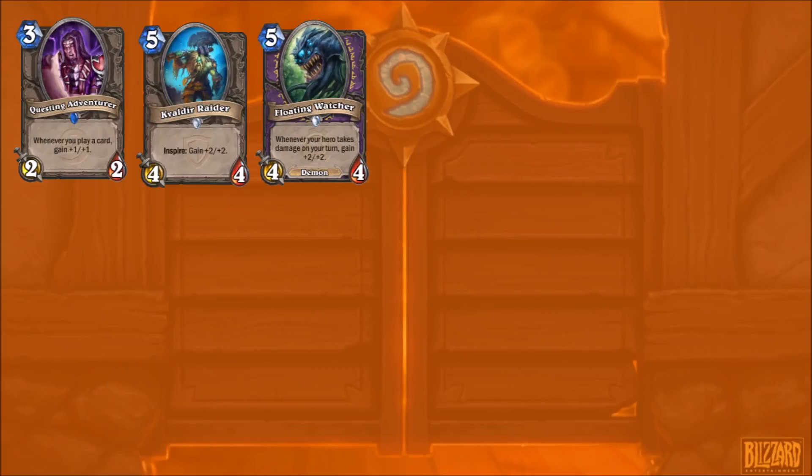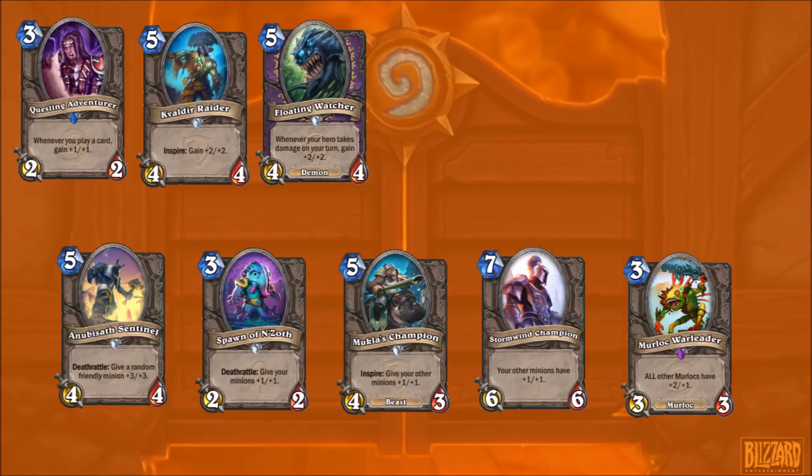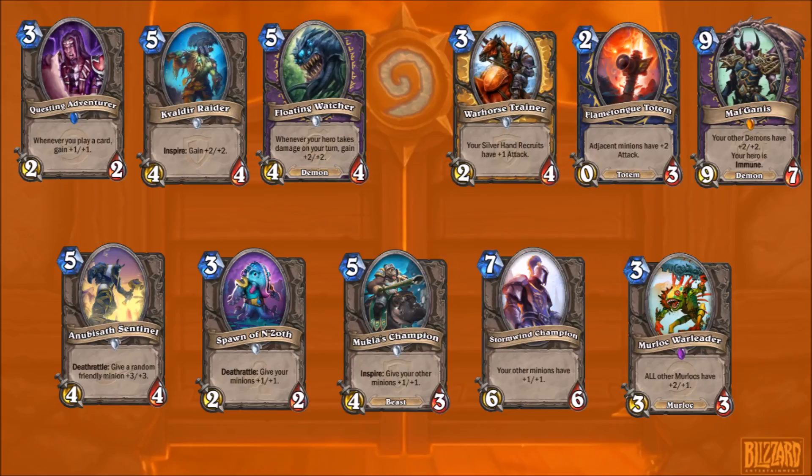Board buffing could be a secondary concern. Stuff like Questing Adventurer, Cavalry Raider, Floating Watcher - these basically buff themselves, which is great. Then you've got stuff like Anubisath Sentinel, Spawn of N'Zoth, and N'Zoth, which will just buff the rest of the board. War Horse Trainer is situationally good.